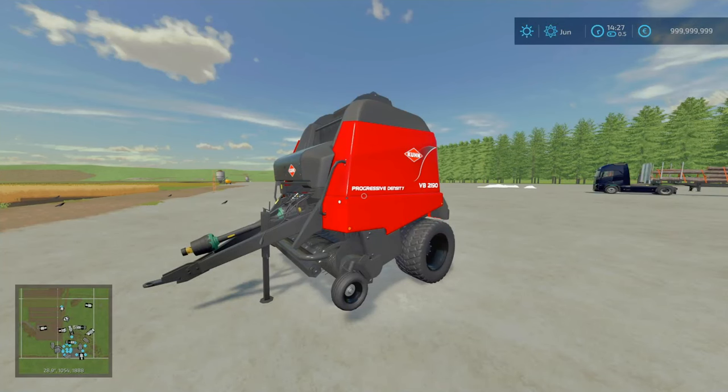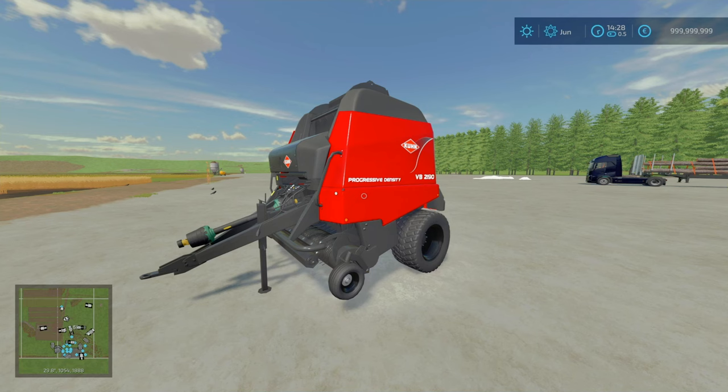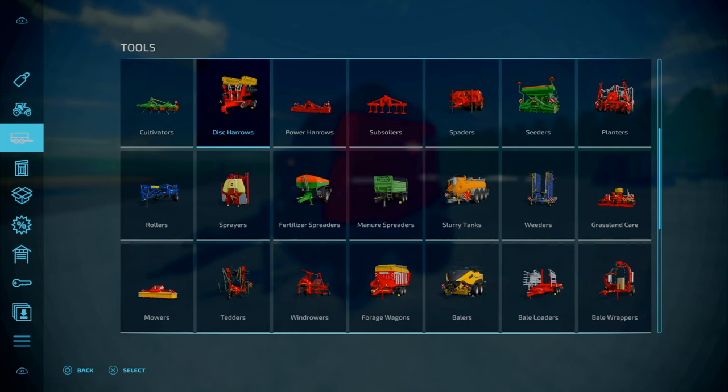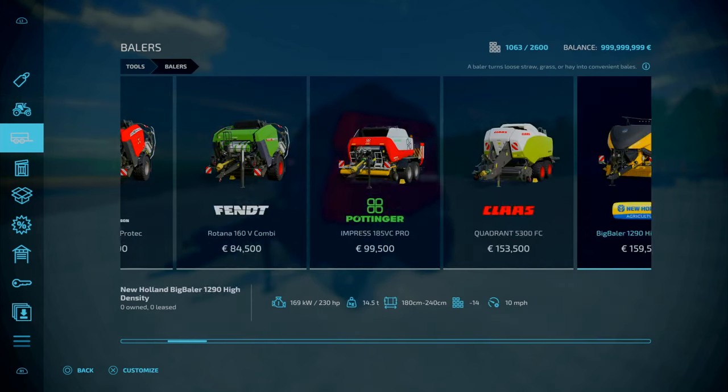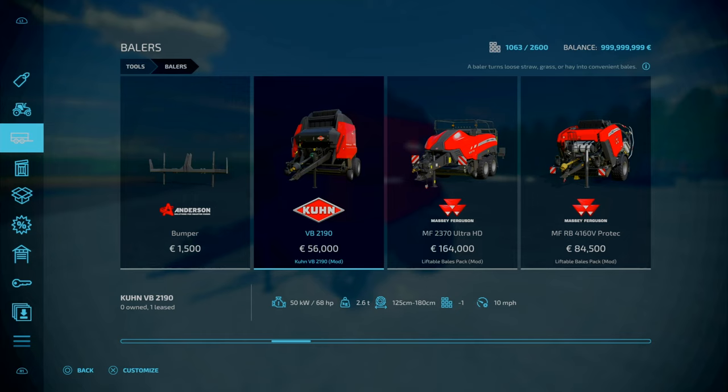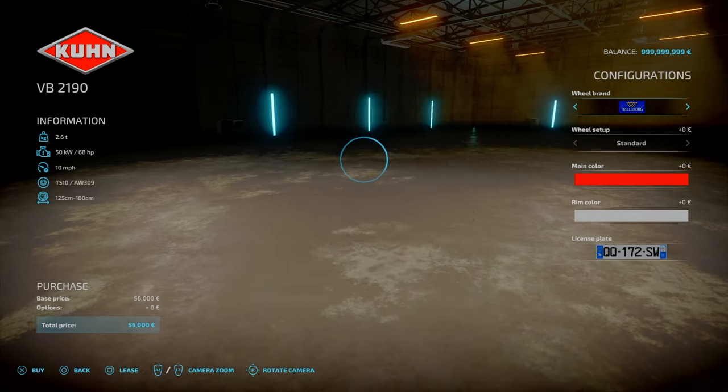We've got the Kuhn VB 2190 by Baki. 6.57 megabytes to download, slot count is seven, goes down to one. At the end of the day, this is a very simple baler — costs 56 grand. You'll find this under Tools and Balers. It can do 187 yard bales, working speed of 10 miles an hour, requires only 68 horsepower, weighs 2.6 tons, and goes down to one slot after purchasing.